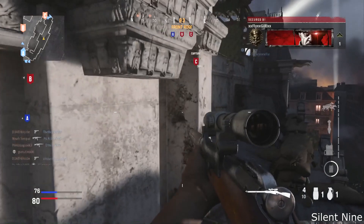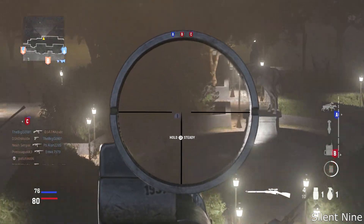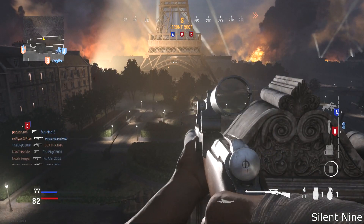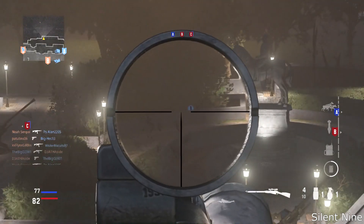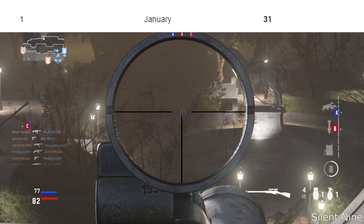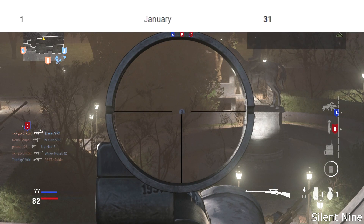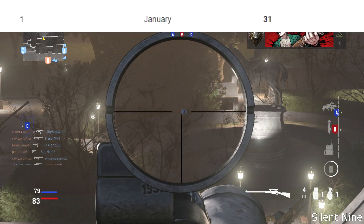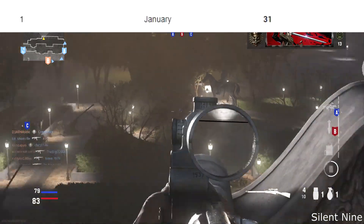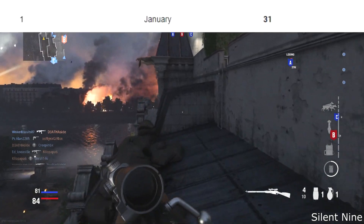You might be asking, well what does this 1 mean? This could mean a few things. I'm going to go over one thing that I think it could mean. It could be talking about a certain month where something special is going to happen, maybe a DLC. So 1 is for January, and it could be saying that in January there's going to be a DLC. There could be more numbers around the map and it could say a date.